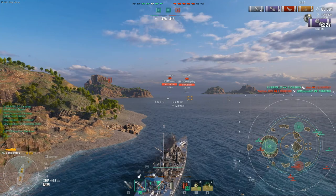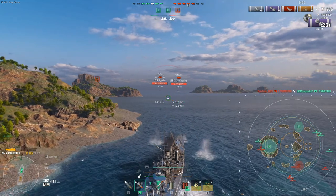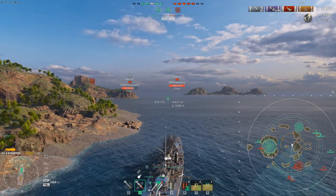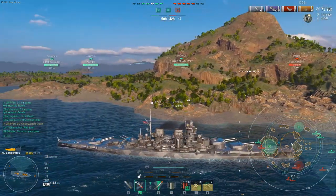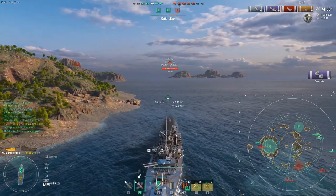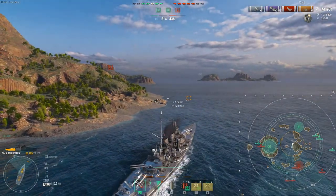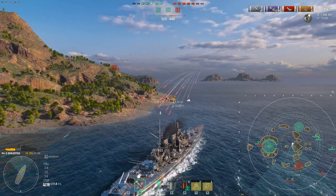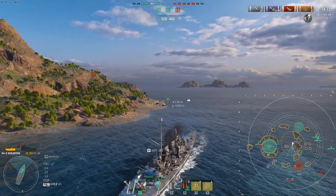Now we're going to back up and conserve our heals. We still have a damage con ready, and we can save that until the heal is back up — we can hold out for 46 seconds. Here's the bread and butter of the Schlieffen right here: the concealment. Our concealment is down to 12.6, which means we go off the sight line and can fire secondaries without penalty. We're going to back up, retreat, regroup, get our heal back, and heal the ship back to half health. Looking at the map, the Thunderer and Montana are dueling it out on the west side.